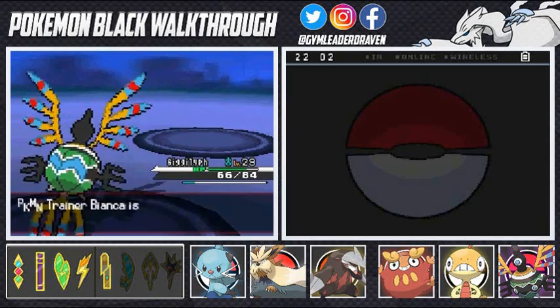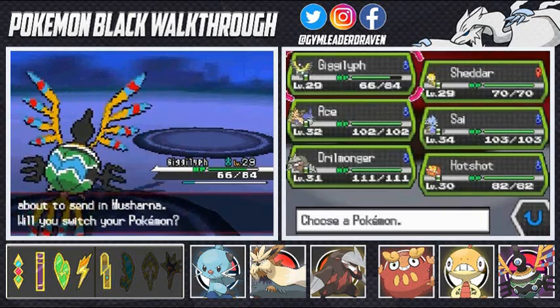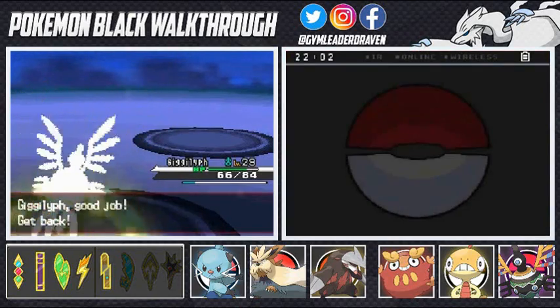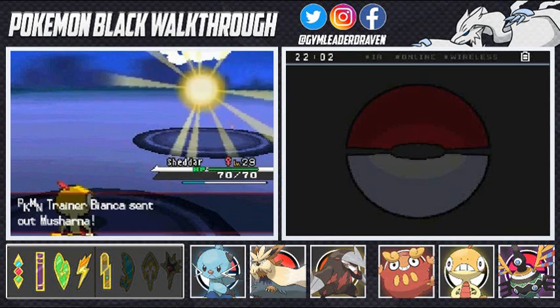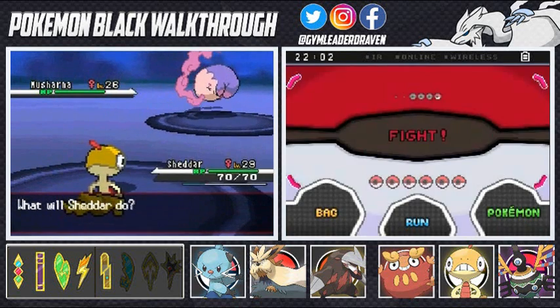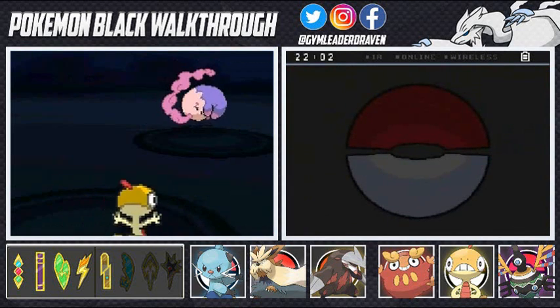Keeping that momentum strong, and she's gonna be coming out with Musharna, so let's switch out our Pokemon. Let's see if Scrafty can do it — I don't know how slow it is. Musharna is her strongest Pokemon and you better be careful for that Faint Attack — not the Brick Break though.